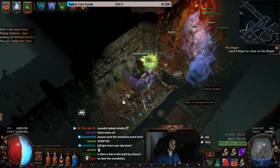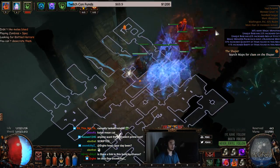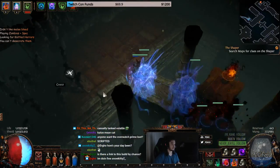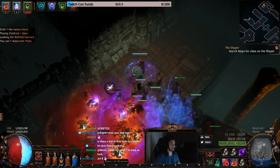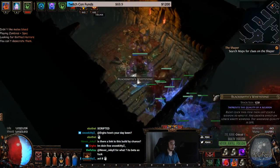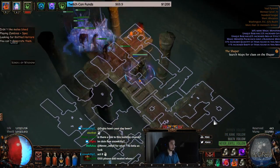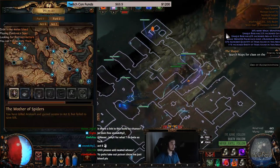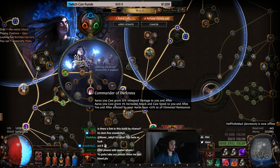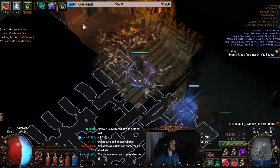For ascendancy points, since we're in beta we only have access to two points. We're currently using Mistress of Sacrifice, which makes offerings affect us — giving us additional movement speed and cast speed for things like Wither. I also specced into Commander of Darkness, which gives my minions around 20% increased damage along with 10% attack and cast speed, plus a bit of all resistances.